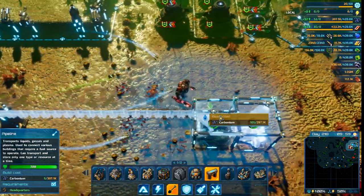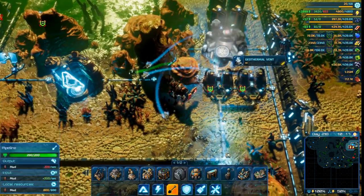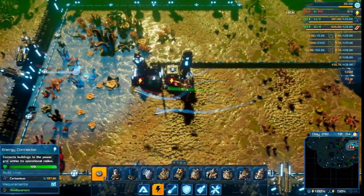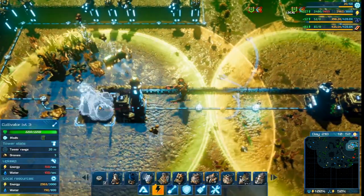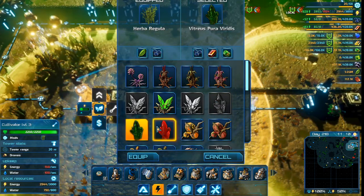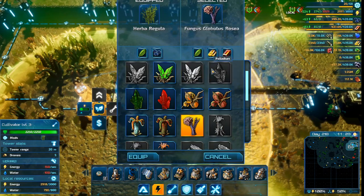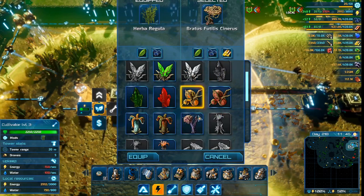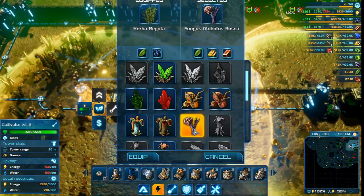Now we just need to connect them to water filters, and also run a power line. Let's pick the crop we'll be growing — the crop choices you see here will depend on how many plant life you scanned and unlocked in this biome. If you feel there's not enough variety, you can always explore the rest of the map while scanning every plant you come across, and eventually you will unlock every crop that can grow in this biome. I think I'll go with the brain fungus — it only produces palladium and ironium plus some biomass, but the weird shape of this fungus gives an eerie look that I think will look great with the aesthetics of this biome.